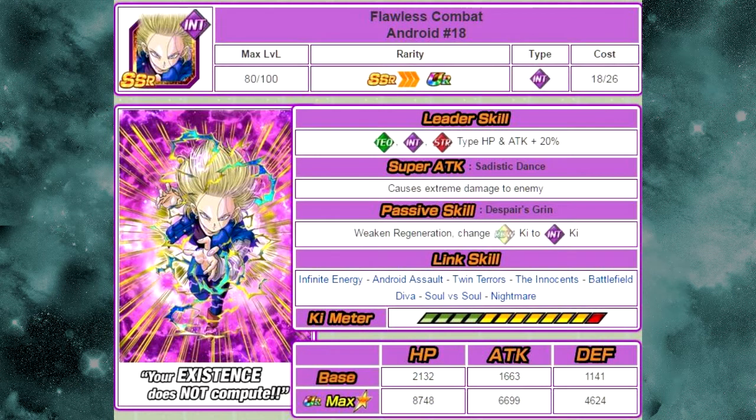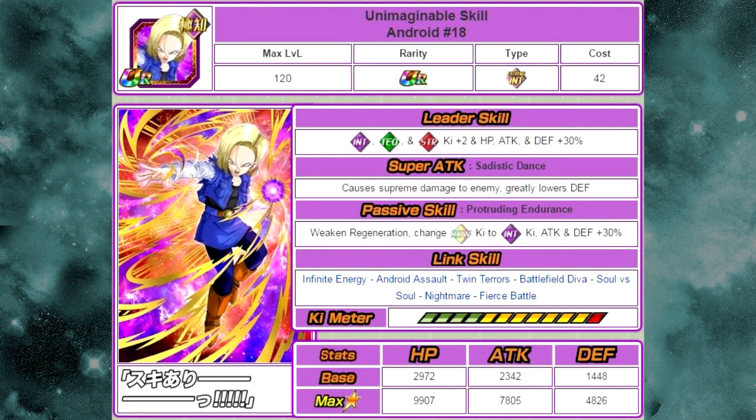The next one is Flawless Combat Android Number 18. Her current leader skill is Tech, Intelligence, and Strength type HP and attack plus 20%. Her super attack, Sadistic Dance, causes extreme damage. Passive skill, Despair's Grin, weakens regeneration and changes rainbow orbs to Intelligence orbs. Her link skills include Infinite Energy, Android Assault, Twin Terrors, The Innocence, Battlefield Diva, Soul vs. Soul, and Nightmare. She requires 35 medals to Dokkan awaken into Unimaginable Skill Android 18.